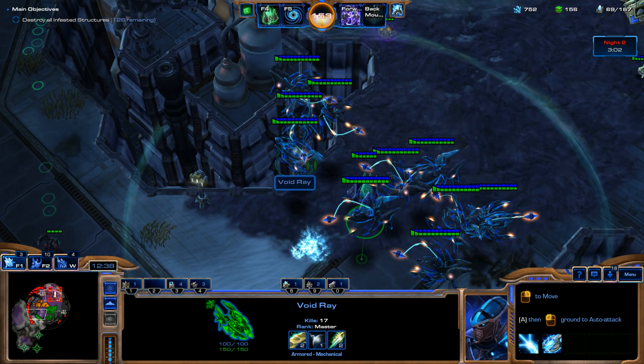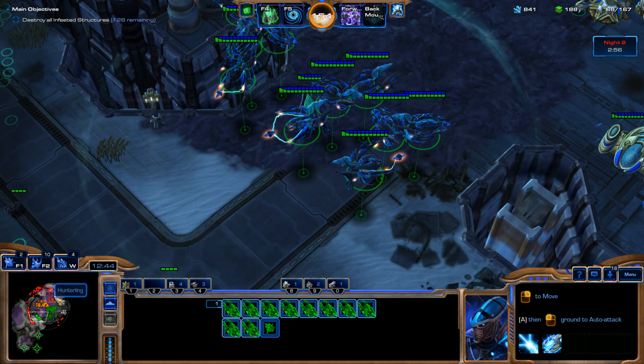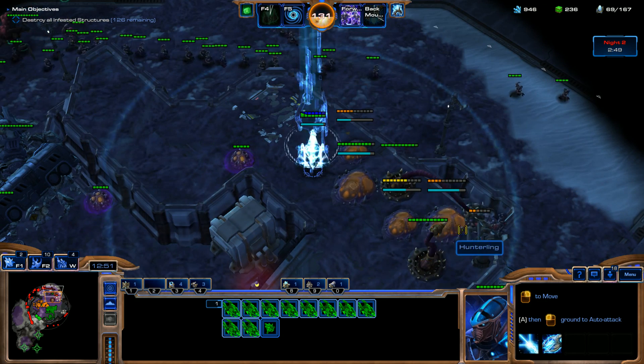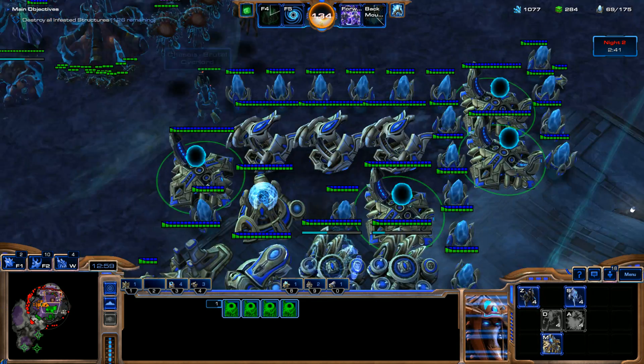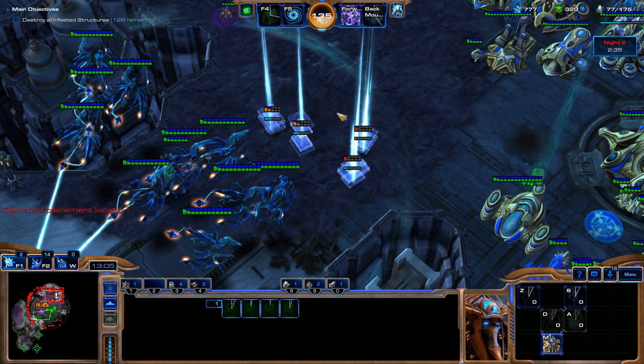I'm going to have them all hold position here, so if anything comes at us. Then we're going to throw a Shadow Pylon up here for all of these Spinecrawlers. Now we need to use some of these minerals — so I'm going to throw down some Centurions over here and build more units. We're going to throw down some more Gateways.